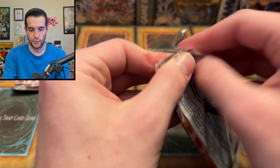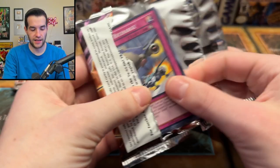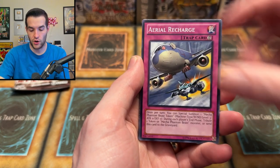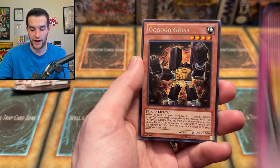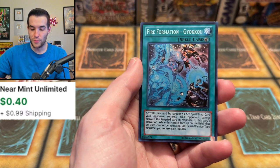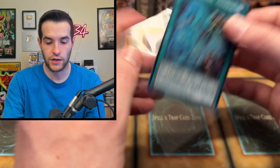Lord of Tachyon Galaxy — come on, here we go. For Ghost Rare — we have Doton Dotonju, Abyss Osea, Kaio, Aerial Recharge, Gaga Wind, Tadakawa Knight, High Tide on Fire Island, and a Super Rare Fire Formation Gyako. Super Rare — I guess we'll take it. It's a foil.